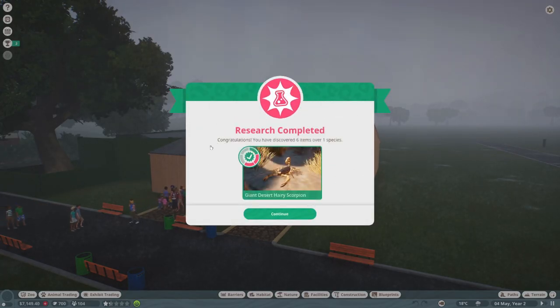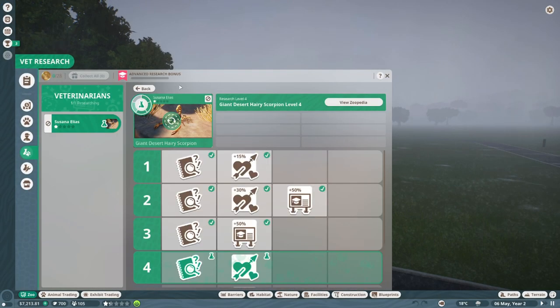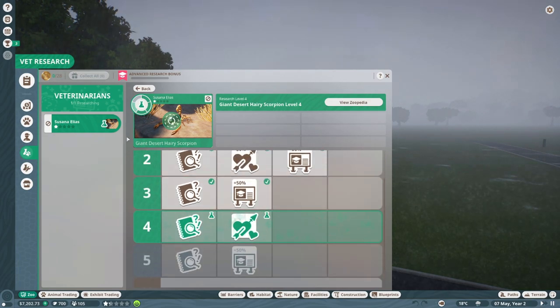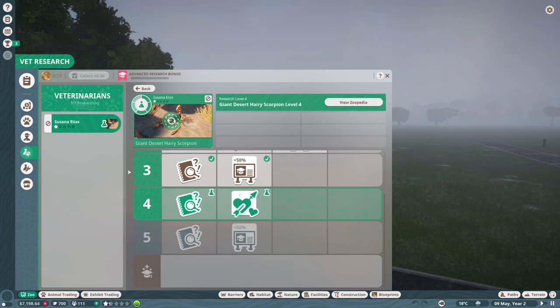We have our giant desert hairy scorpion. The second level of research is set up — actually that's our third level, so we only have a couple more levels to go. We're just going to let this vet keep researching this and then we'll move on to the other two animals.